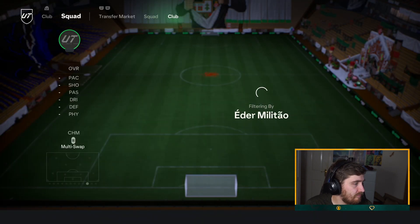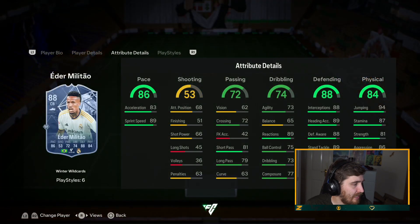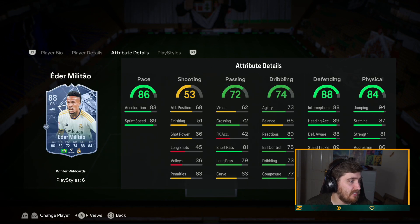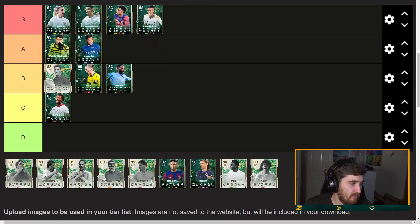Éder Militão — weirdly he doesn't have a play style plus on his other card, but this one gets Jockey and Block. That's pretty nice — I've actually started to notice Block being a bit more annoying to play against. Militão was already pretty good. A couple of play styles plus two, putting him in S tier.